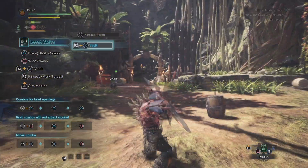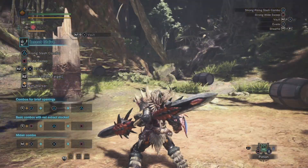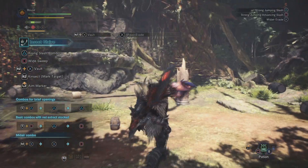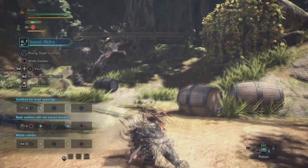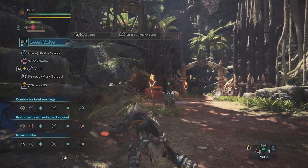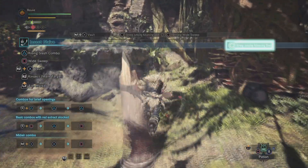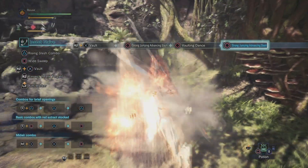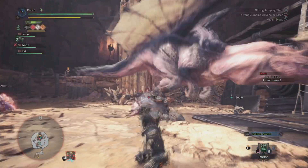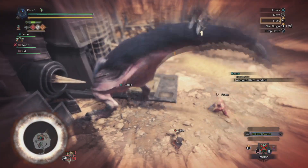And now for the fun part — to go airborne, execute a vault by pressing the right trigger and X at the same time. While in the air, there are three different things you can do. Pressing X in midair will perform a midair evade — you can also do this by jumping from a ledge. Pressing triangle while in the air will perform a slam attack, which ends any of your airborne follow-ups, so you can use it as a finisher. If you want to stay in the air, pressing circle will perform the jumping advancing slash, and if you land the attack on a monster, you'll automatically vault again and can do another jumping advancing slash. You can do this as long as you have enough stamina. These airborne attacks do massive mounting damage, and if you play your cards right, you'll be spending a lot of time on the back of monsters.